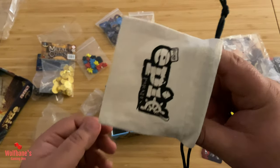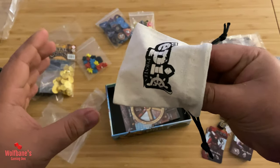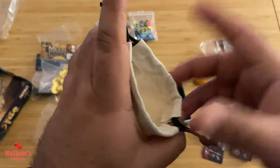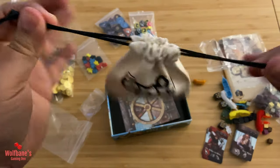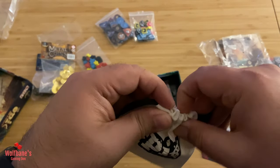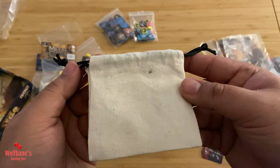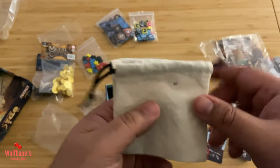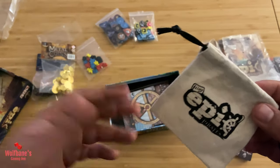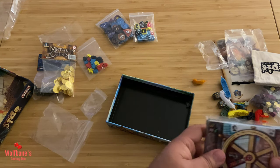Tiny Epic Pirates comes with a Tiny Epic draw bag — fairly small. You're not going to be shoving your whole hand in there, obviously, but you would have tokens and can pinch them out perhaps. Overall, aside from the size, the quality does seem to be decent. You do have the name printed on it. Not much else to say except it's functional — small but understandable considering the size of the box.